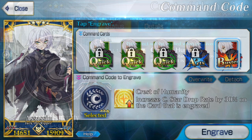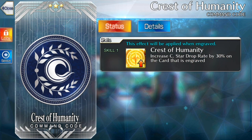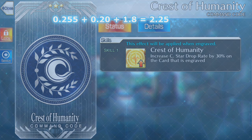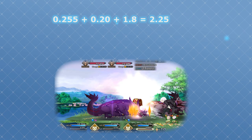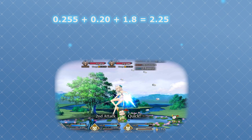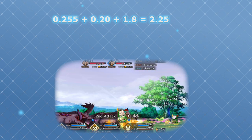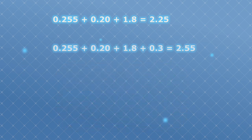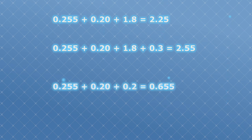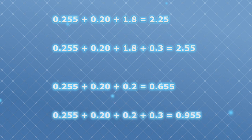Say for example that we only have one Crest of Humanity command code, which will boost the star generation rate of the engraved card by 30%. If Jack has a star generation rate of 25.5%, she starts the chain with a quick card, and her third card is a quick card, then that last card will have a star drop chance of 225% without any command code on it. Engraving it with the Crest of Humanity will bring it up to 255%, which means an average of 13% more stars. If that last card was a buster card instead, her drop rate falls to 65% without the command code, and 95% with it — for an average of 46% more stars.